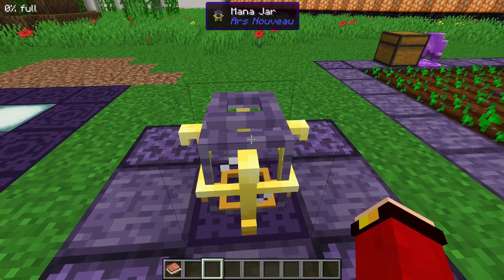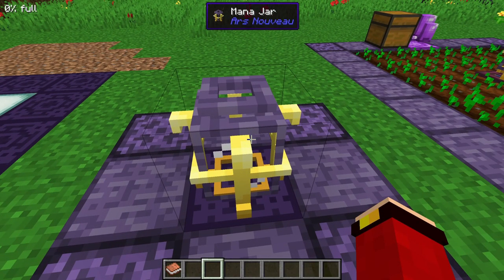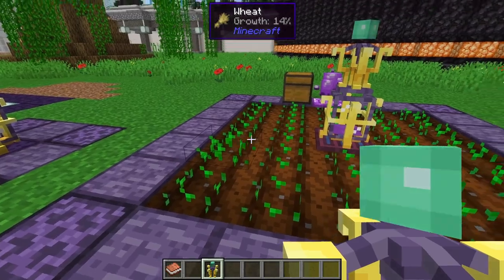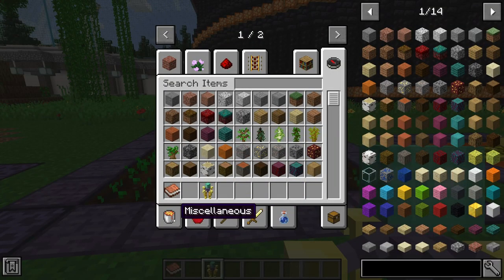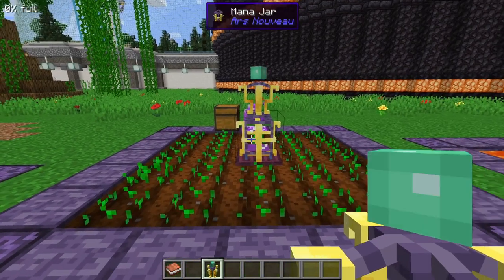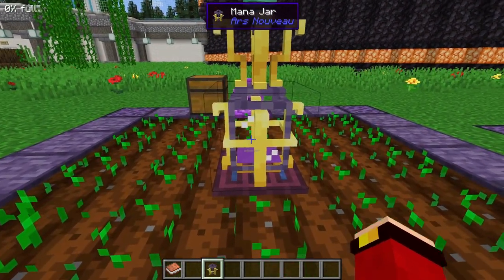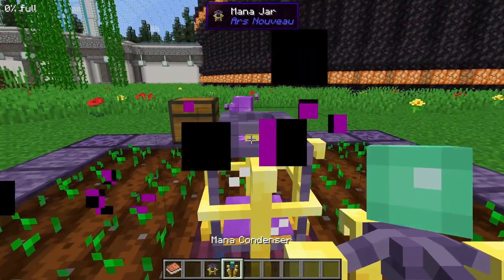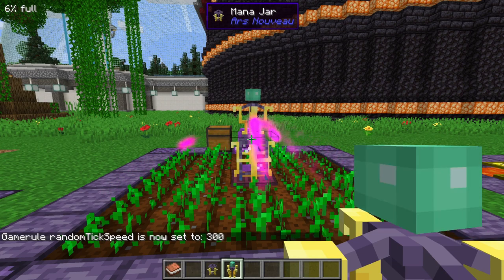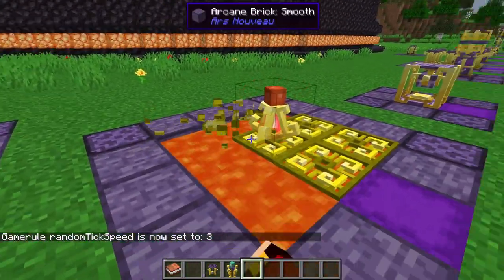The Mana Jar allows you to store mana, which is used by many other blocks in this mod. Right now it's completely empty at zero percent. To charge it up, you can craft a Mana Condenser. The Mana Condenser collects energy from nearby growing plants. To craft it you need three arcane stones, one hopper, and three iron ingots. Place the Mana Jar first, then the Mana Condenser on top, and it will accumulate mana over time.